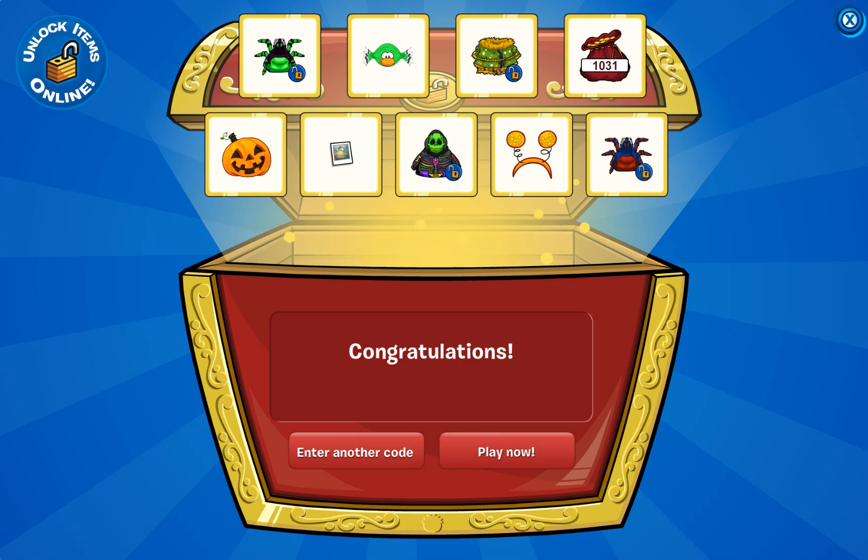By redeeming that code, we get the following items: the spider costume, the candy wrapper, the scarecrow outfit, 1031 coins, the pumpkin head, this really cool background, the neon skeleton hoodie, the pumpkin antenna, and this really cool spider outfit as well.